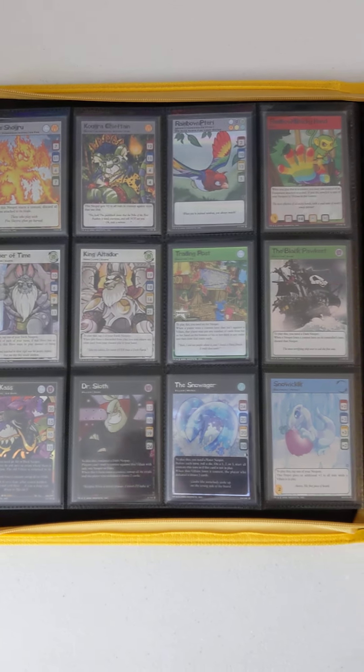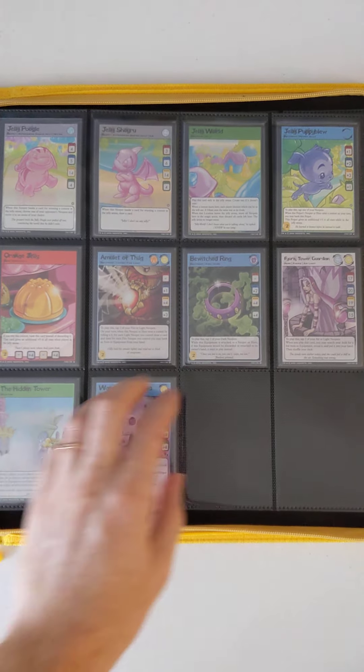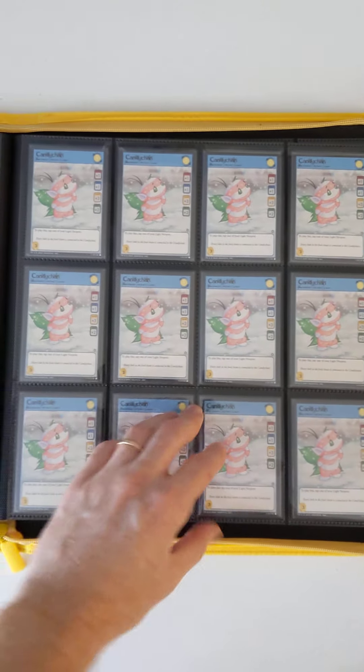You could design your own pet page and have guilds with other people. So they made a TCG of this game — the Neopets TCG, by Wizards of the Coast, familiar name. It ran from 2003 to 2006 or 2007. We're nearing the end of the binder now, so these are my duplicates of favorite cards. Now I'm going to flip back to the beginning and talk about them in more detail.